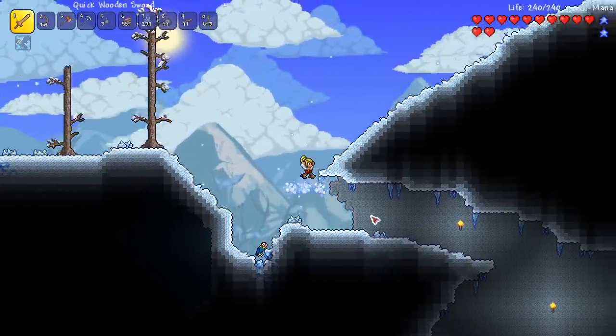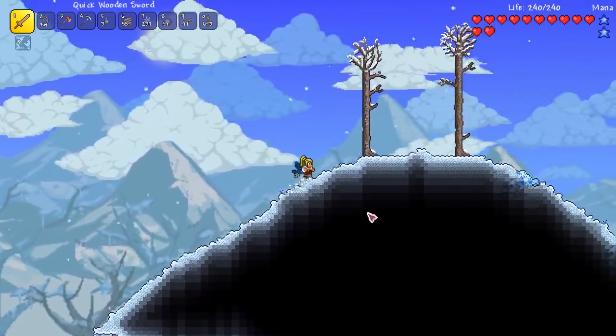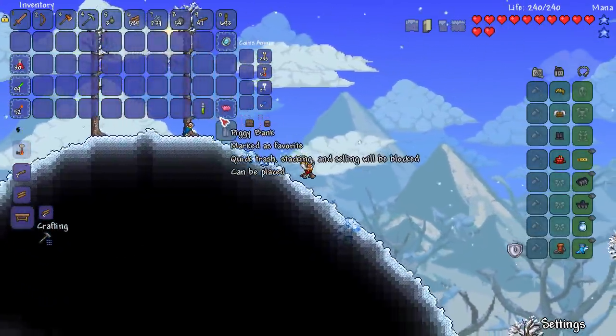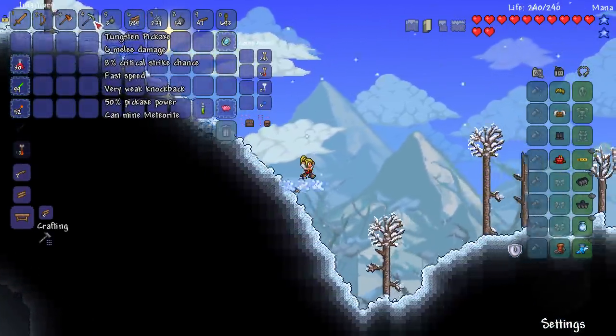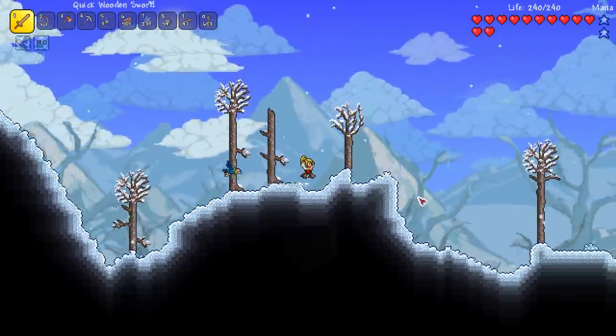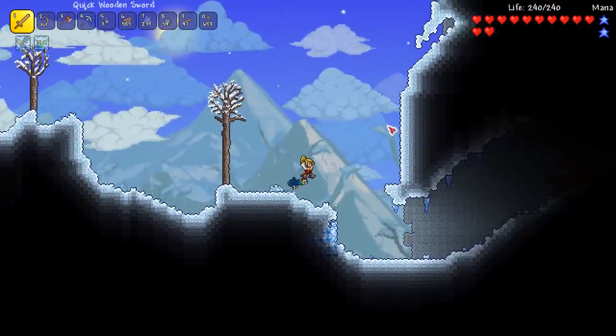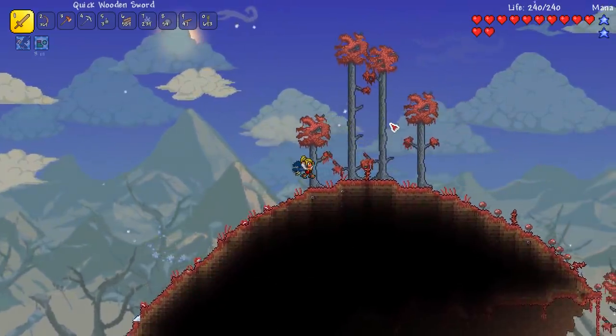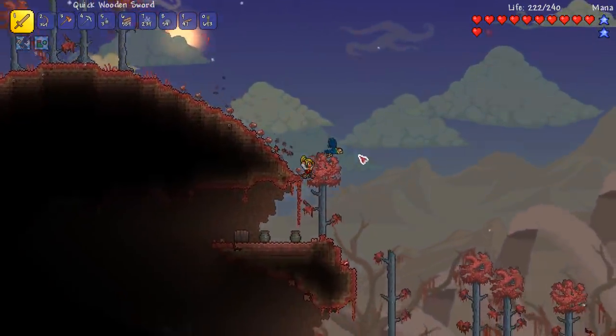Yeah, I think I'm a little underpowered for the snow biome, I think we need to stay right away from that for a little while. So I did manage to snag some swiftness potions, and I did upgrade using some of the tungsten we found - I upgraded our pickaxe. So no more snow caves, alright. We've got a crimson on our world, that's kind of fun.